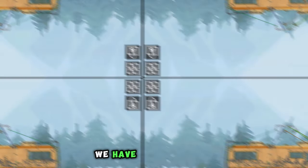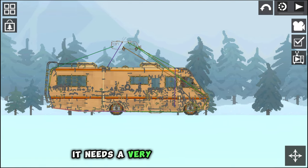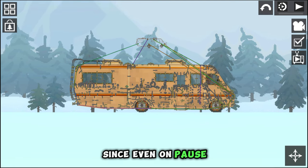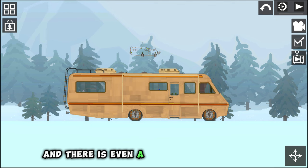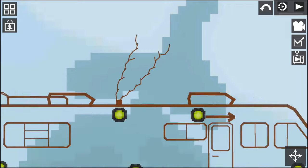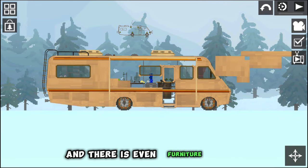And last of all, we have a mobile home, which has one very big disadvantage — it needs a very powerful phone, since even on pause the game lags. But I couldn't help adding it, because it looks very cool, there is even a diagram with its work, it is thought out to the smallest detail, and there is even furniture inside.